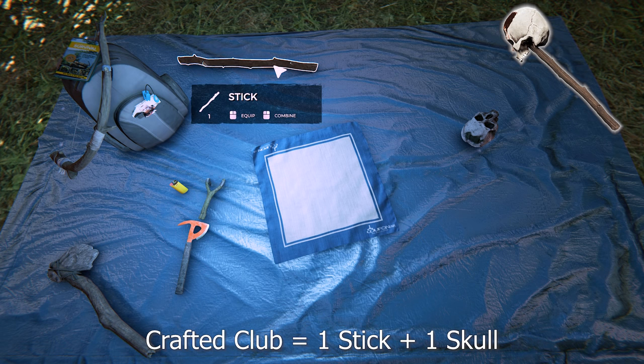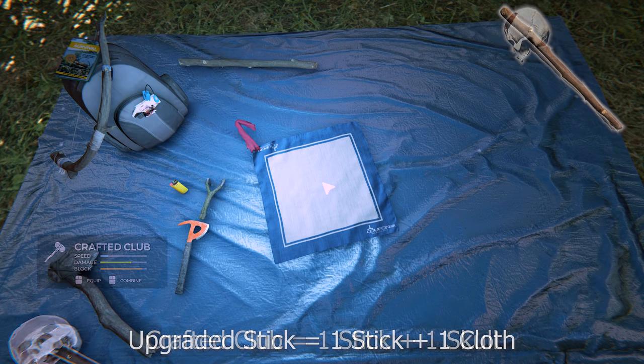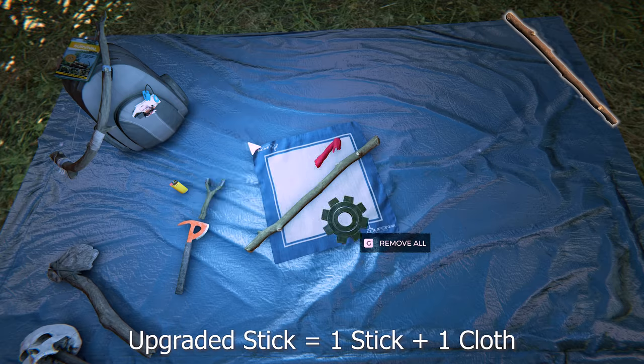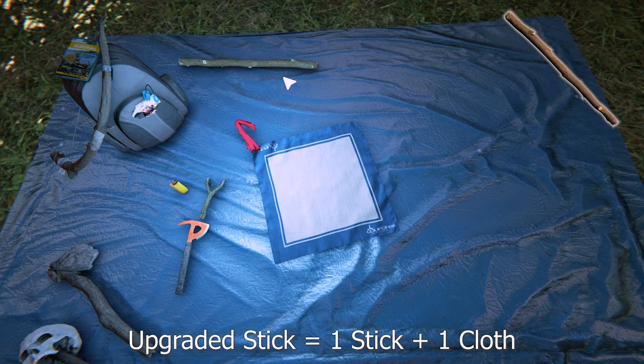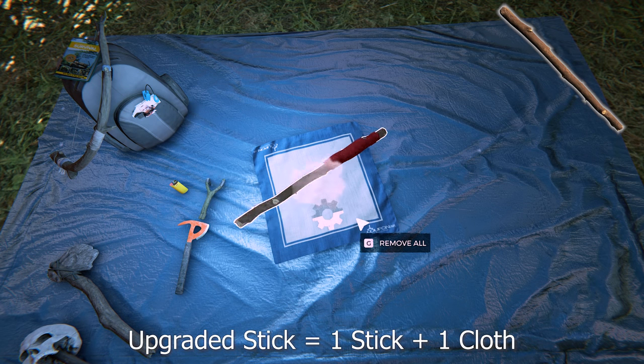To make a crafted club it's one stick and one skull. This is a relatively good weapon — it's slow but hard hitting. To make an upgraded stick it's one stick and one cloth. This is a pretty good weapon; the fire upgrade on it is probably the best in the game — it burns the longest and swings relatively fast.